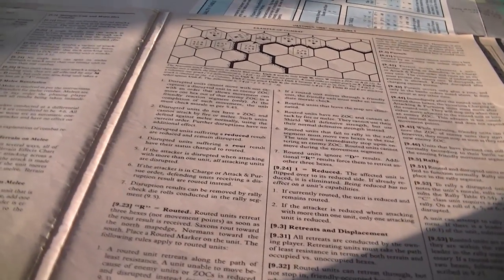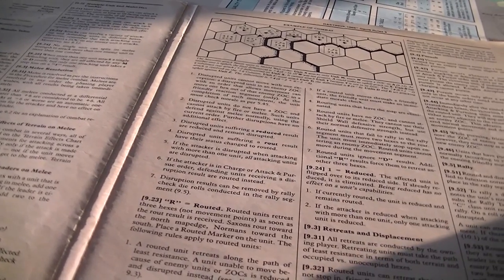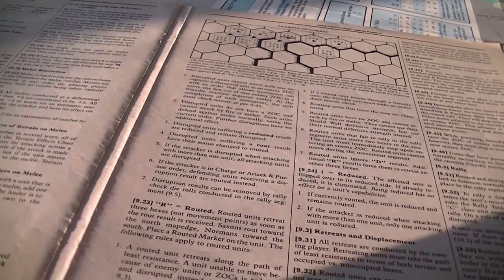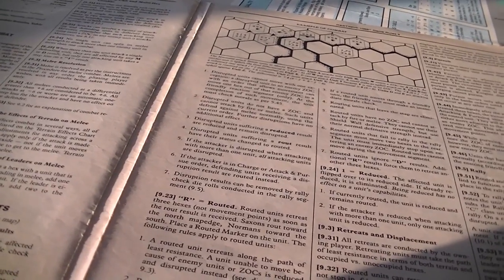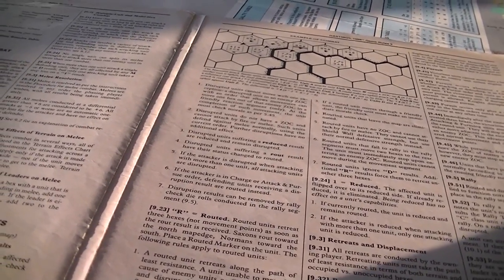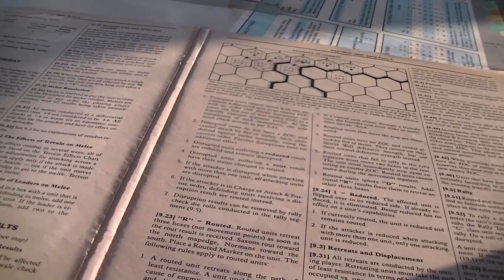The melee table is going to be a differential between the attacker value and the defensive value, which may be modified — you get attacker/defender losses from that differential, à la the Terrible Swift Sword system. Terrain might have some effects on combat, like attacking across a ridge has a modifier. If a leader is stacked in a hex that's either attacking or defending, it adds one to the strength of the unit; if it's Harold or William it adds two.